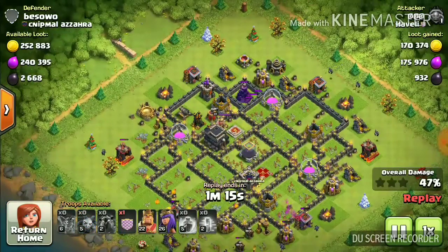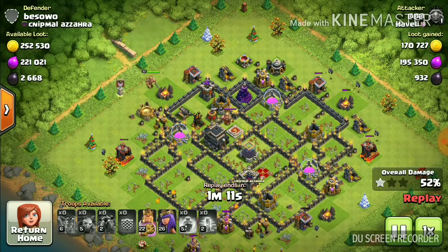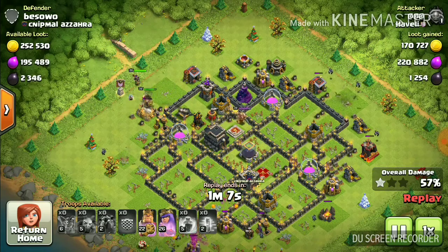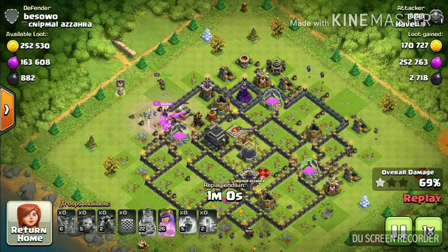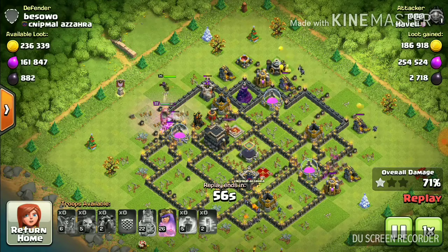As you can see, all my balloons are destroyed. Right now we have defenses in the top part, so we'll drop the king on that top path and the queen behind the king so that they can clear up the rest of the defenses. I've also dropped my clan castle troops.